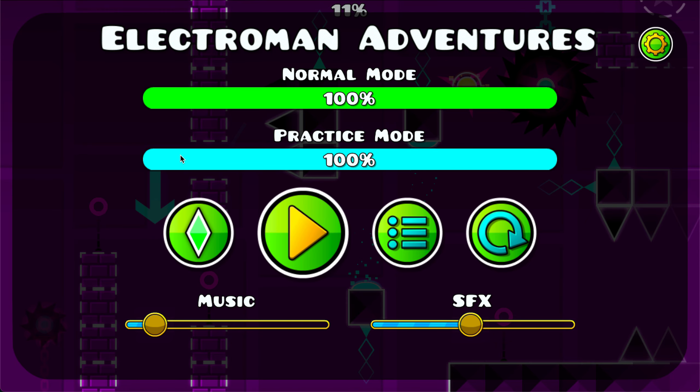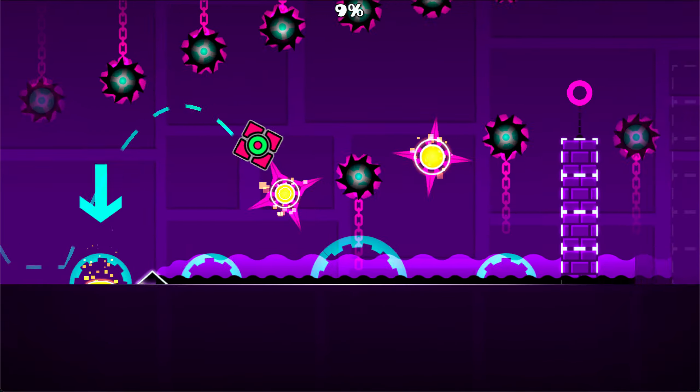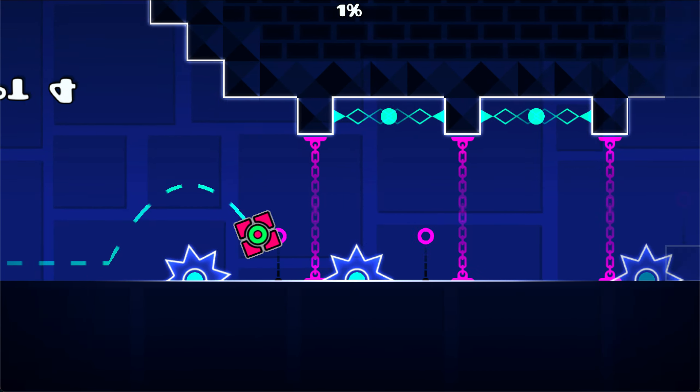If you paid attention there, you'll notice that I was jumping but my cube would just not break the block as it's supposed to. This glitch existed and is a lot more consistent to get in 2.1 with the UFO game mode — if you just completed a level and played it again, you would not be able to break a breakable block with UFO ever again.